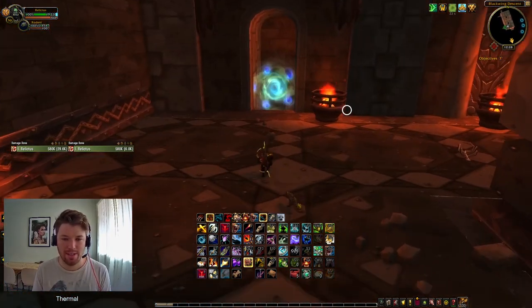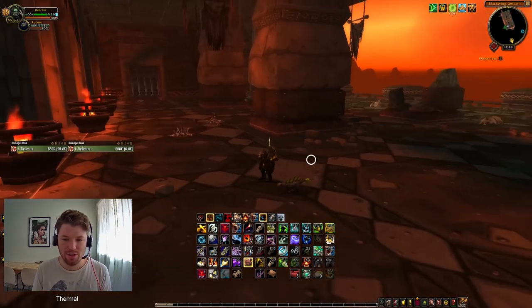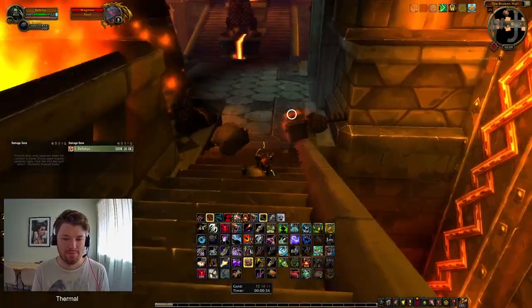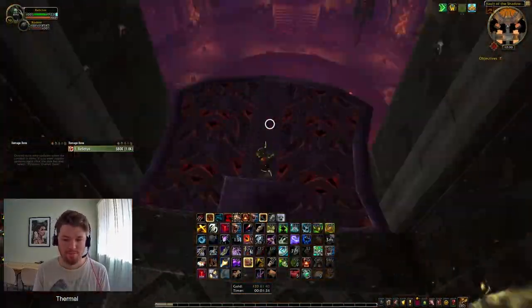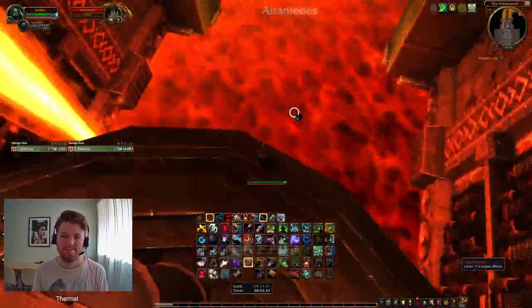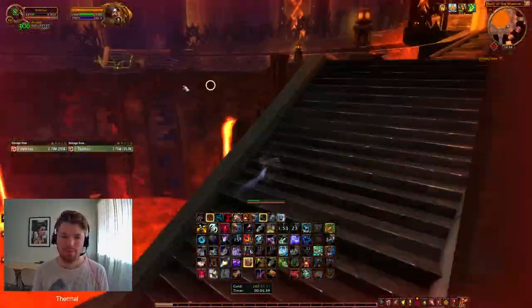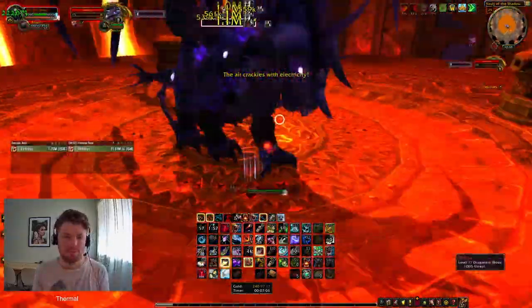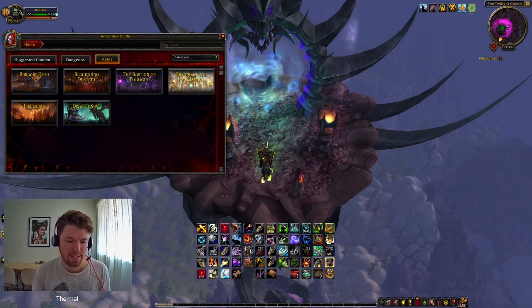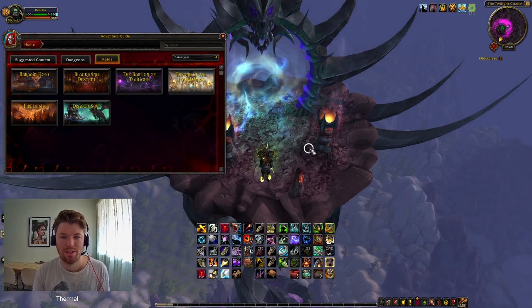For those who don't know where Blackwing Descent is, it's in Burning Steppes, just where my cursor is. It's also the same place you go for the end of the questline with Wrathion for the cape. I finished Blackwing Descent — unfortunately the Instance Gold Tracker bugged, but I did take note that I finished it in 7 minutes 40 and made 314 gold, which would equate to 2,460 gold per hour.